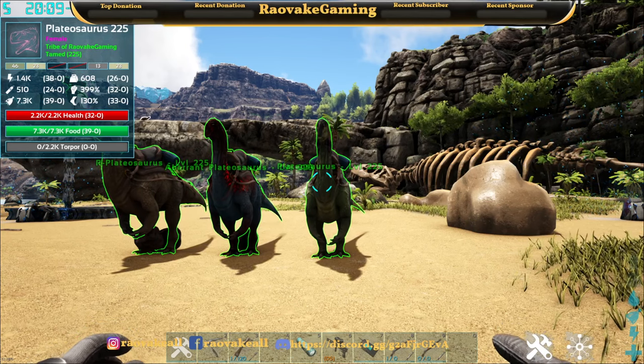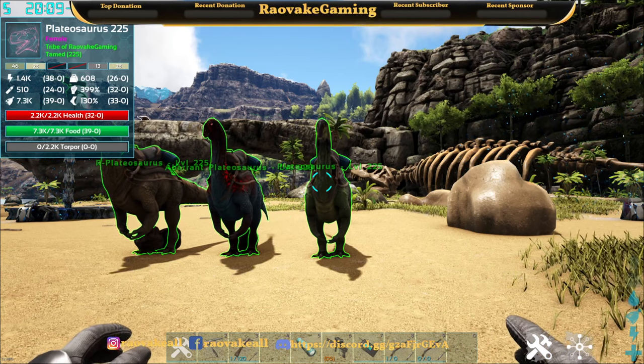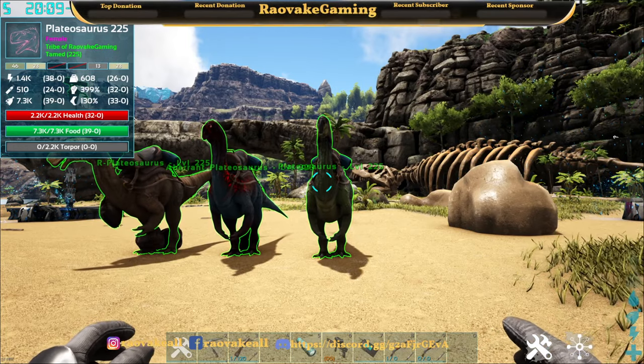Hello and welcome everyone, RovaGaming here doing another Arc Mod Showcase. This time it's Faze Menagerie. This mod adds one creature with three variants, a saddle, and a few other interesting goodies.